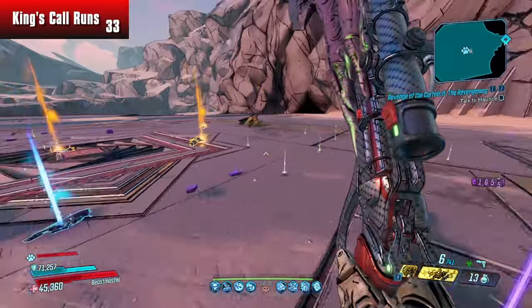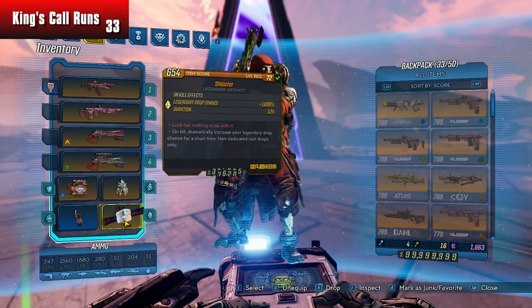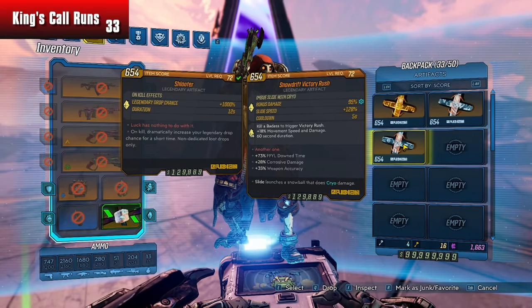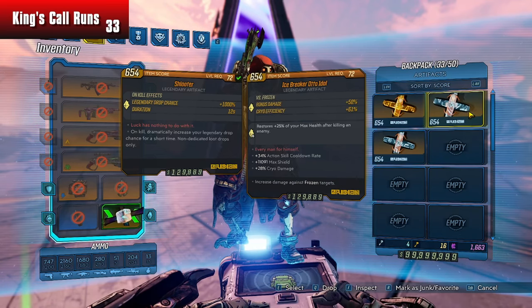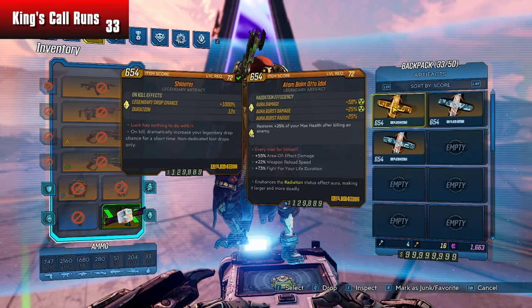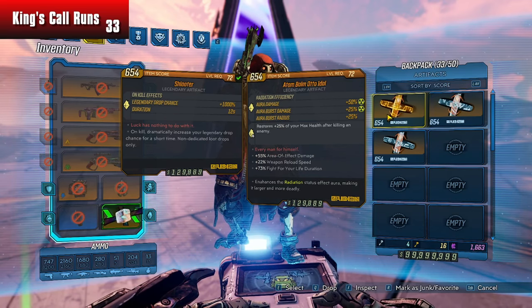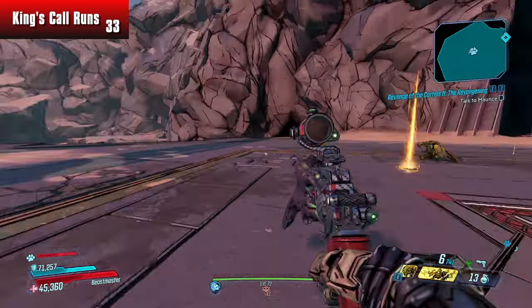In the last episode, we did end up finding a whole bunch of other gear besides the King's Call that's very useful. Number one, they're mostly relics. We found this Snowdrift Victory Rush, which is an absolutely phenomenal relic — every time you kill a badass, you get movement speed and damage for 60 seconds. We also got this Icebreaker Auto-Idle, which is amazing. It pairs so well with our Frozen Heart shield. When we freeze enemies with our Action Skill Start, that Frozen Heart is going to come in really handy. And we also got this Atom Bomb Auto-Idle — the Auto-Idle suffix restores 25% of your max health after killing an enemy, which is super nice.